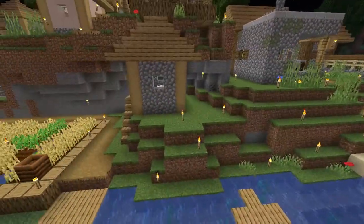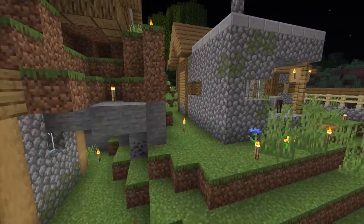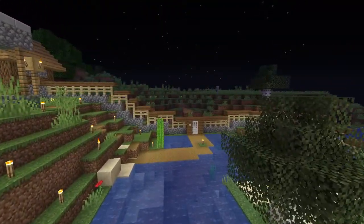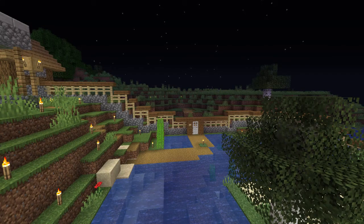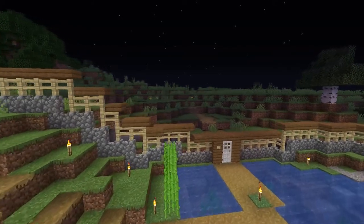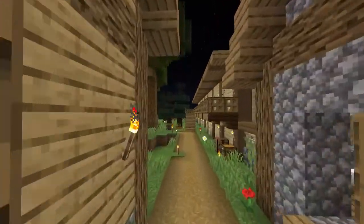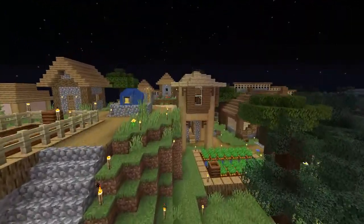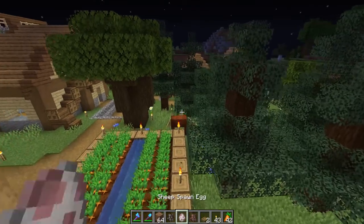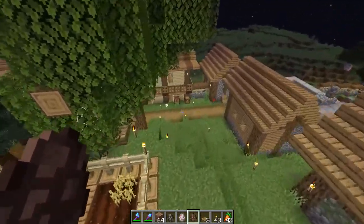I don't know if some of the mobs suddenly count as despawnable like hostile mobs when you're out of an area, or if there's a memory issue. But everything is kind of dead here and I'm not too happy about that. So what's going to happen is I'm going to wait until the next snapshot, because playing here in the ghost town doesn't make much sense. I've got my spawners ready to repopulate everything and we'll go from there once it's fixed.